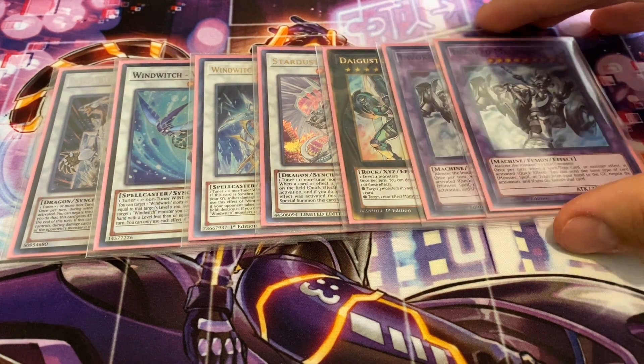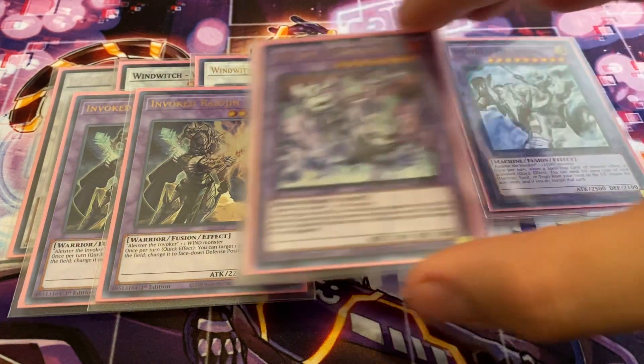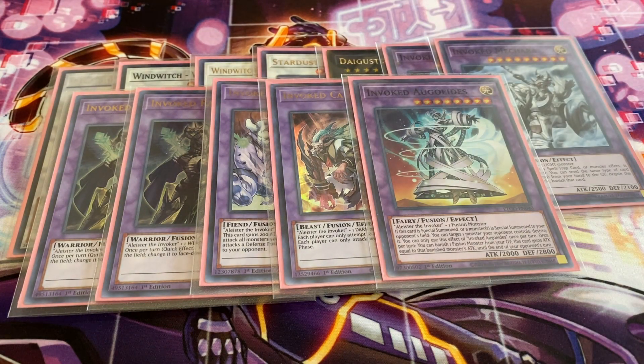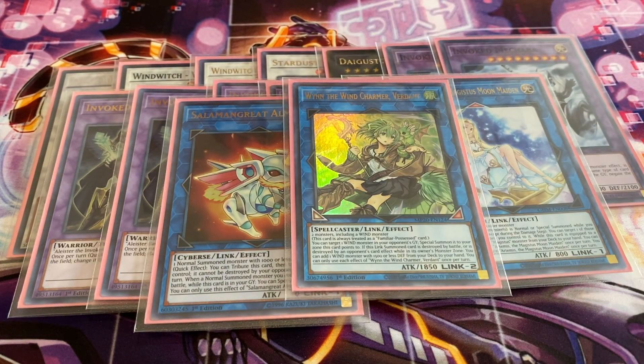For the fusions: two Invoked Mechaba, two copies of Invoked Raijin — basically Book of Moon — one Purgatrio since I'm running Almirage, one Caliga, and Invoked Elysium which is spot removal. For the links, I'm running one Artemis, one Almirage, and one Greatfly the Wind Charmer since it's another Wind Monster.